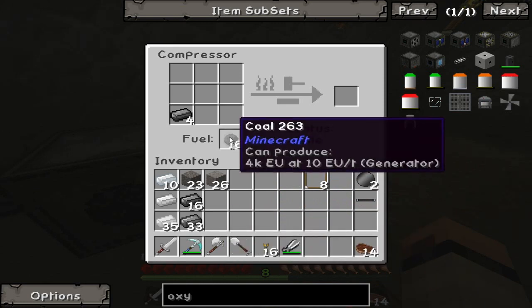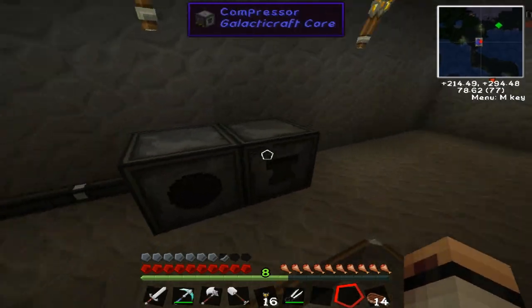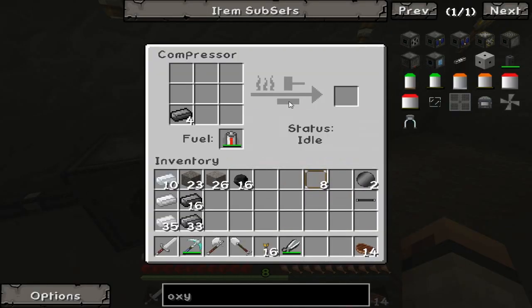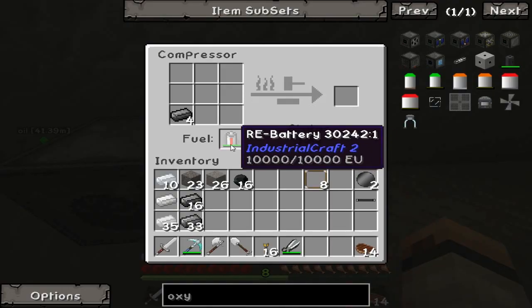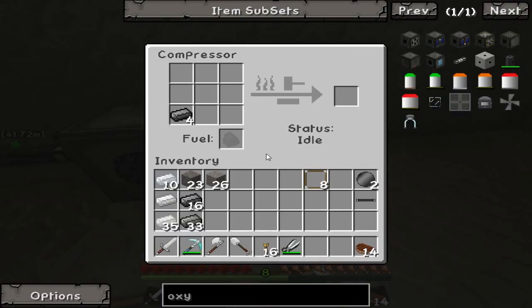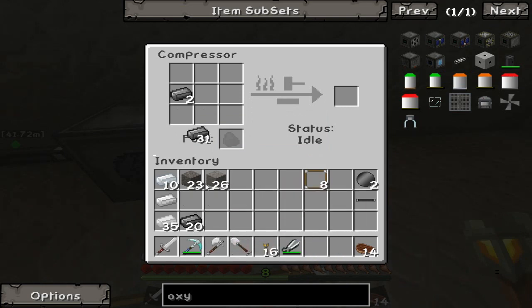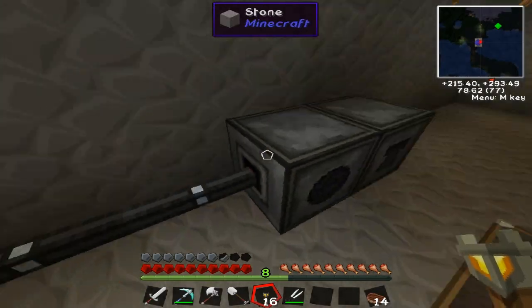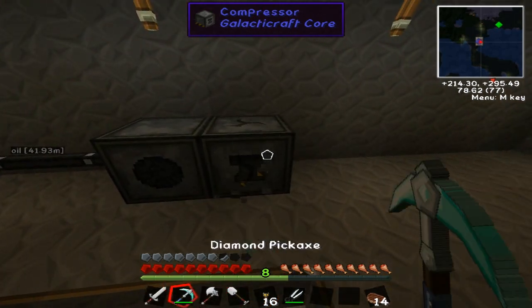Does that work? No, this doesn't seem to work with this fuel. What other type of fuel is it going to need? It's not going to accept the battery, is it? No, it is - but it's not powering it. For some reason, why not? What type of fuel does this take? I probably should have done my research. It might not work with this steel because this steel is for Artifice and this one is Tinkers' Construct, so that could be the issue.